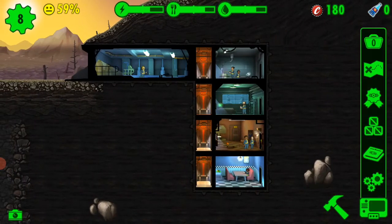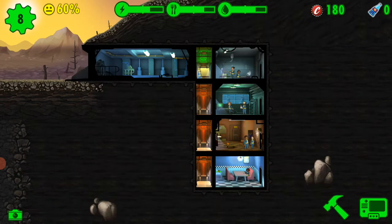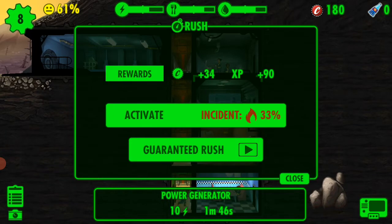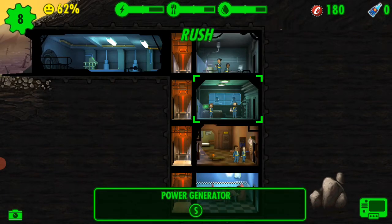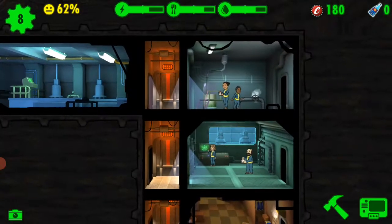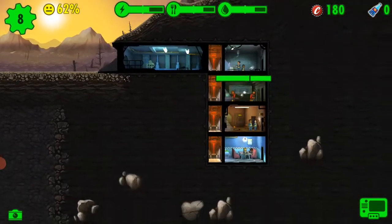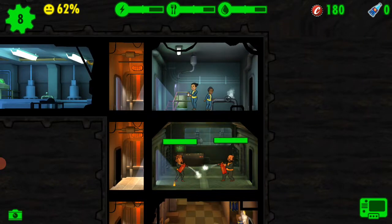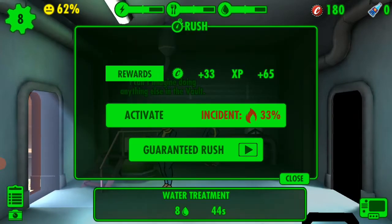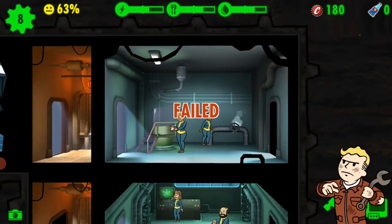In this game there's no pause button. Let's check our objectives — successfully rush one room. Rushing means getting a quick reward. We can see some videos here. We failed and got an emergency: there was a fire in a room which is now over, so that's not a very big problem.